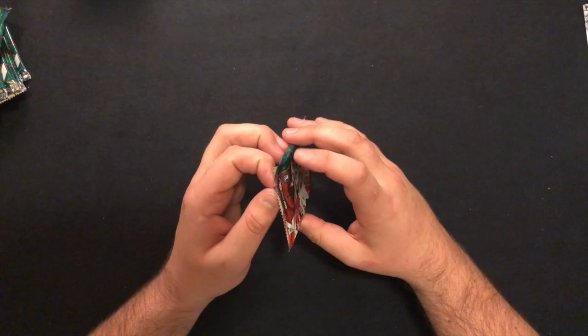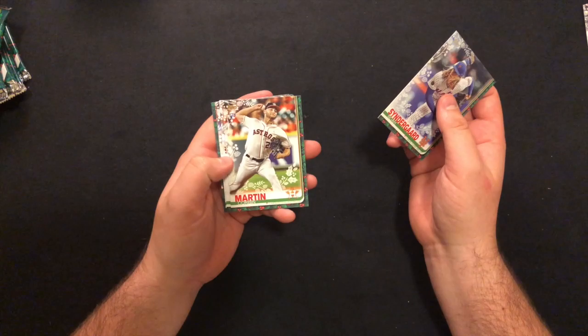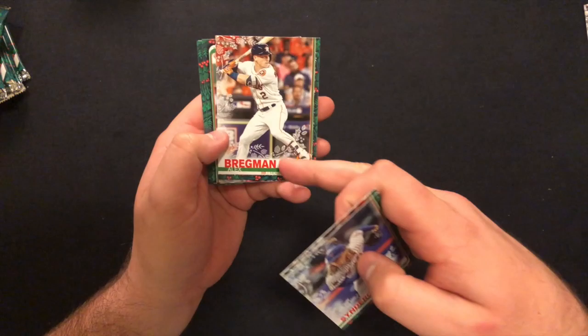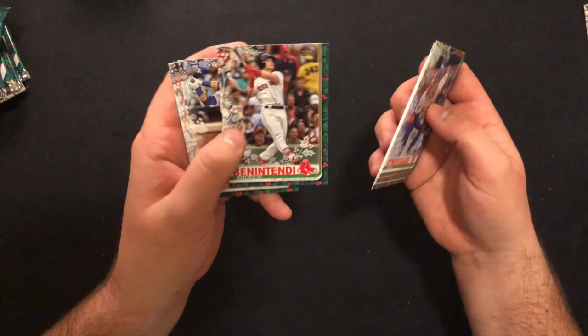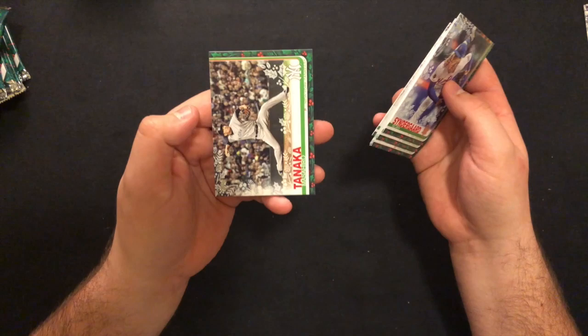Pretty hot start — hitting a McNeil, Trout variation, and a Kieboom rookie. I'm feeling an auto out of this box with that kind of start, so hopefully that comes true. Pack two: Noah Syndergaard, Corbin Martin rookie, CC Sabathia — very large human — Griffin Canning rookie, Alex Bregman sequins, Andrew Benintendi, Conforto, Lane Thomas rookie — I'll send that out to a Cardinals fan — Trevor Story, and Tanaka. Nothing big out of that pack.